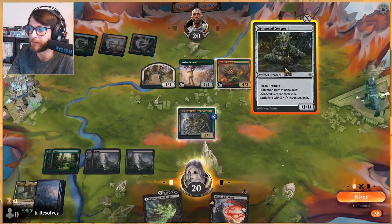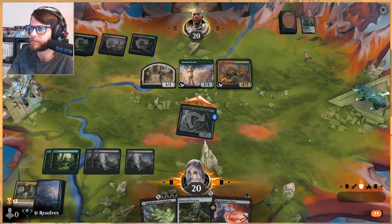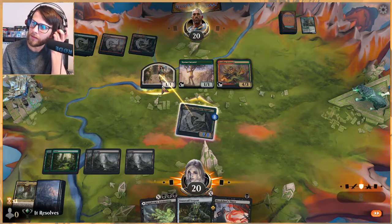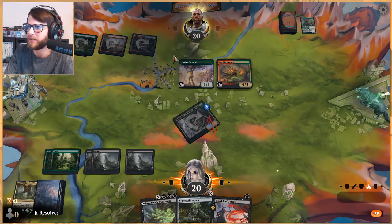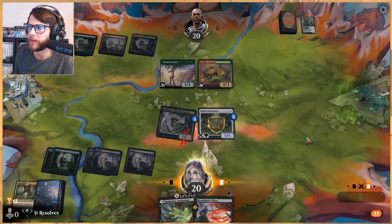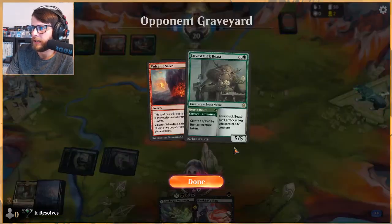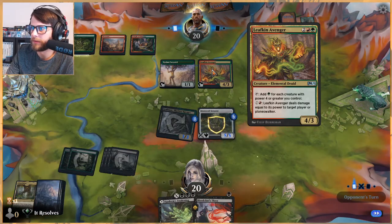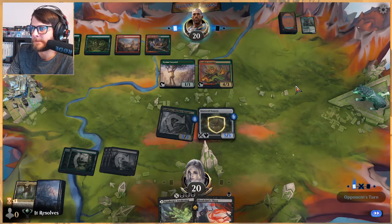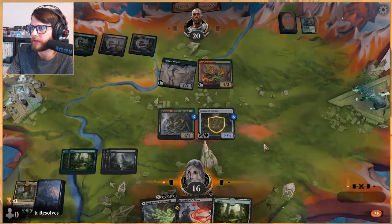We can play this and kill those two, or we can just play this for five, which seems better. Let's attack in and see what they do. We're playing to the out of Awakening here — if they decide to trade that's fine, if they chump block that's fine. Interesting that they decided to block it all though. Let's get this out — a nice threat against what they've got, and the fact that it has pro-multicolor makes theirs much worse.